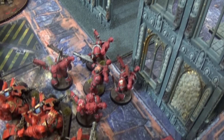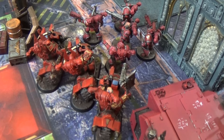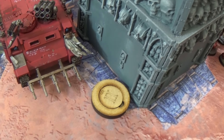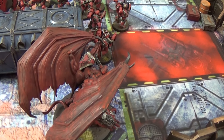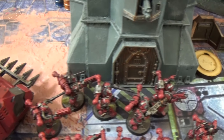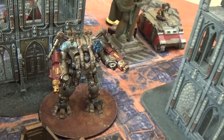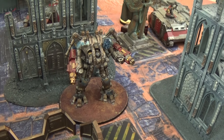A Rhino pushed up, span round, and Chaos Marines poured out ready to fire. The Rhino is now holding objective two. Chaos heard the call — a champion from the Bolter squad burst into a Demon Prince, ready to charge the Grey Knights. Another squad came out of their Rhino too, with Bolter fire, Plasma fire, and Melta all ready to pour into the Dread Knight.